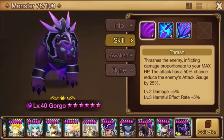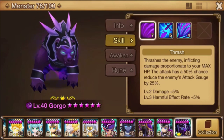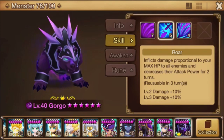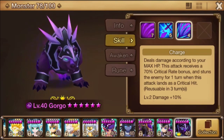His first skill has an 85% chance to reduce the enemy's attack gauge by 25% — that's when fully skilled. And it's pretty easy to skill him up because he's just a warrior. The second skill is an AoE attack break for 2 turns every 3 turns. Third skill — now this is the big nuke — 70% added crit bonus and a stun with only a 3 turn cooldown.